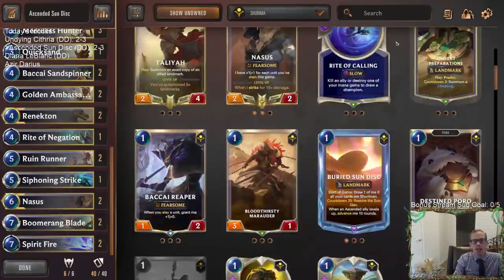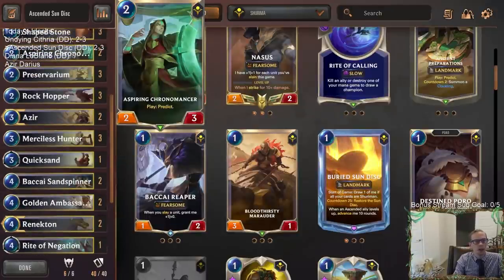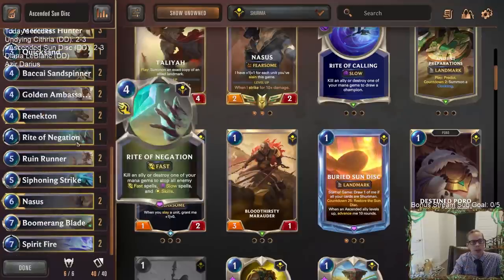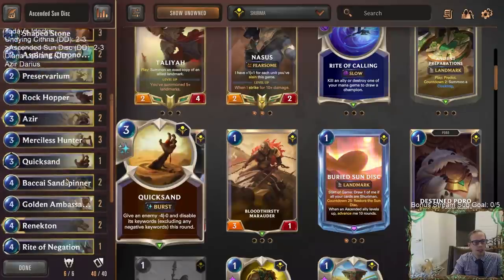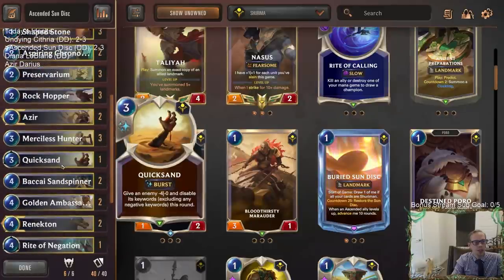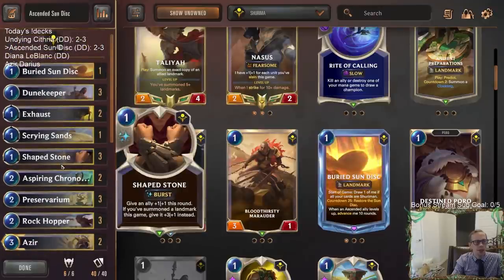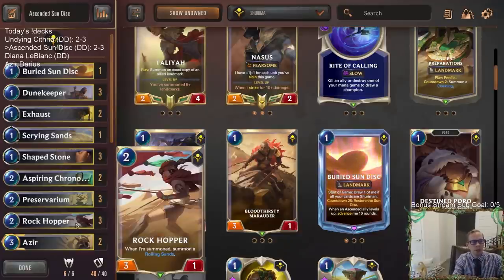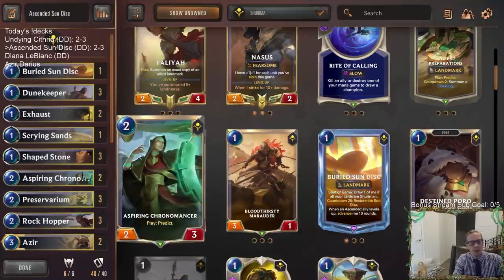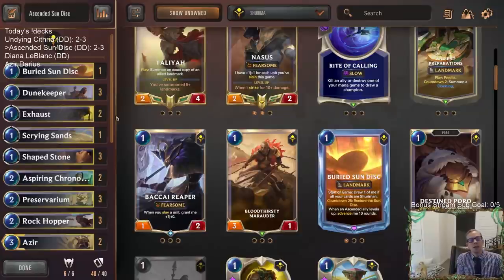We had way too many Rite of Negations all the time — let's get rid of one of those. Could even go three Chronomancer, two Rockhopper. There are times where Rockhopper is pretty good though. I'm going to keep it but add the second Chronomancer. So there we go — there's our Sun Disc deck.